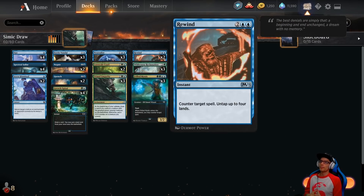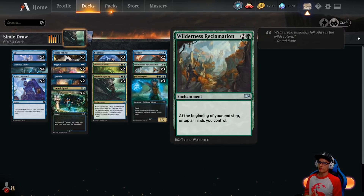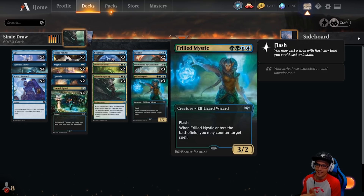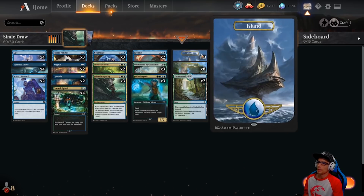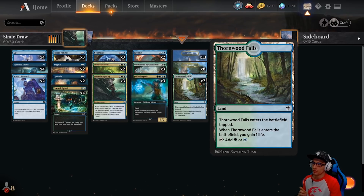Onto our 4-drops: 2 copies of Rewind — counter target spell, untap up to 4 lands. 3 copies of Wilderness Reclamation — at the beginning of your end step, untap all lands you control. 3 copies of Frilled Mystic — a creature, Elf Lizard Wizard, 3/2 with Flash. When Frilled Mystic enters the battlefield, you may counter target spell. These spells are accompanied by 13 islands, 8 forests, and 2 Thornwood Falls.